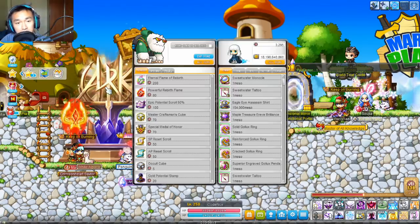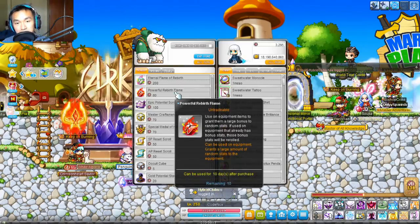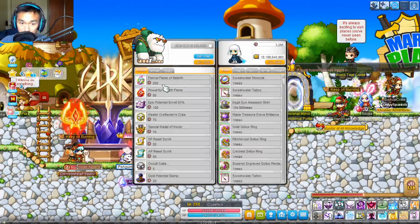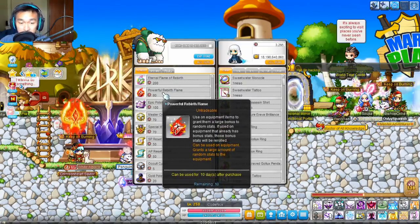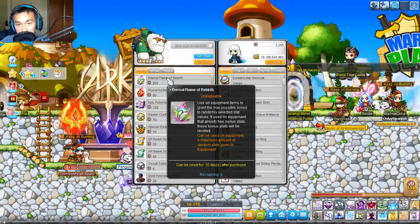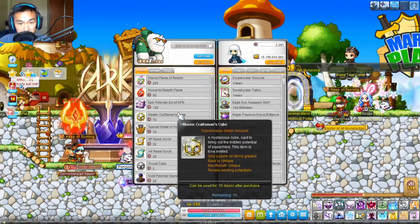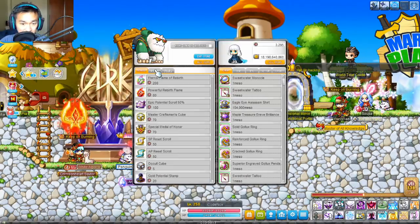First things first, since flames released, they have also added the rainbow flames and the red flames in the shop — in any event shop pretty much. These will be pretty important, especially if you're in normal service. If you're in Reboot, since you can buy this for 9.5 mil in the Henesis and Leaf Free Potion Shop, it's probably not that important. I would prioritize getting these rainbow flames in the future, because there's a couple other things that are much higher priority. You also have your standard E-Pots, Cubes, Honor, AP, SP Reset, Cult Cubes, and Gold Potential Stamps — pretty standard stuff.